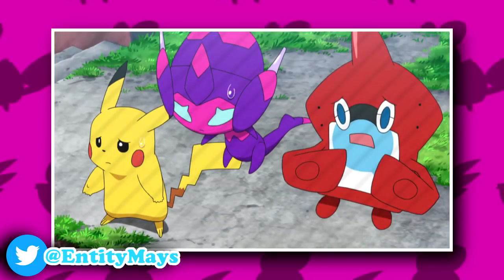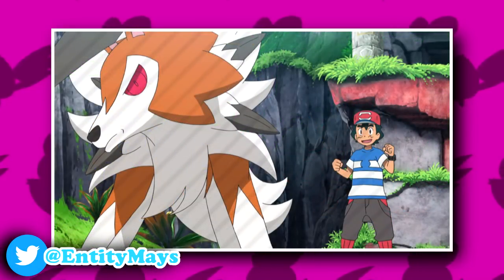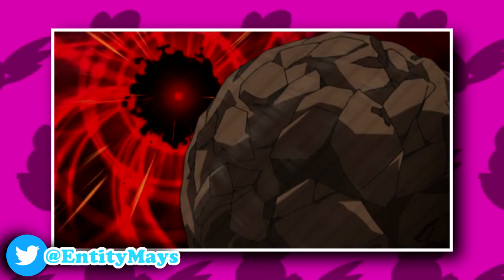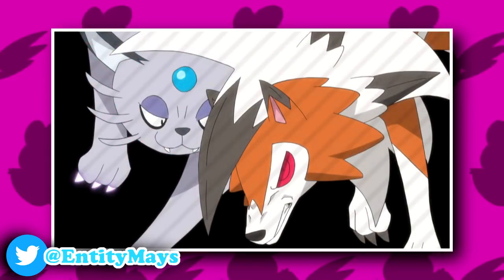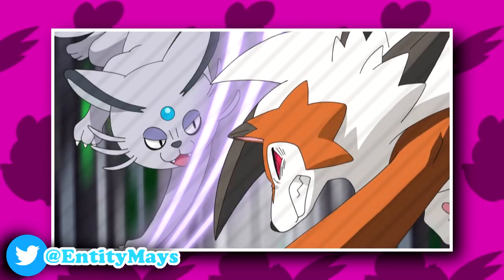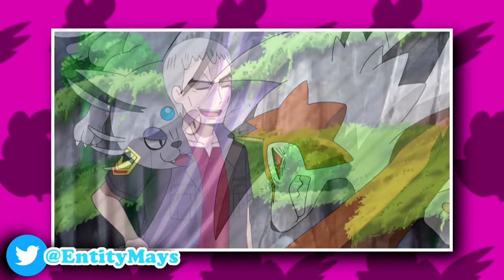Everybody is amazed by this discovery, and Ash and Lycanroc with this boosted power managed to win against Nanu's Persian. There was a cool Z-move collision from Continental Crush and Black Hole Eclipse, with Lycanroc coming out the victor — which is nice. We also got pretty fast action between Lycanroc and Persian, which was pretty sweet.